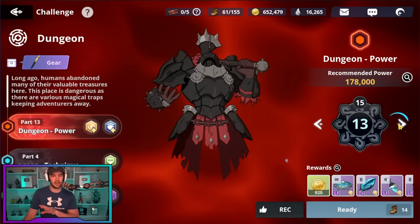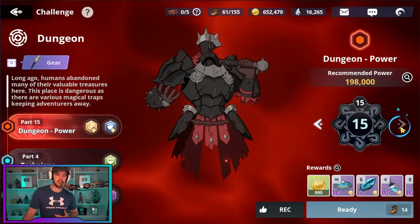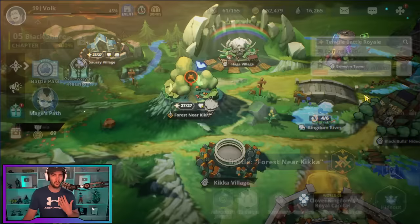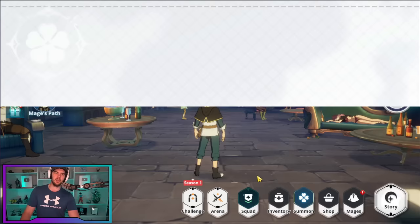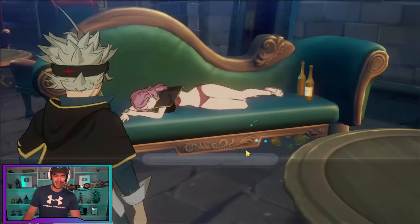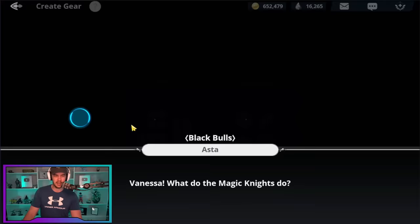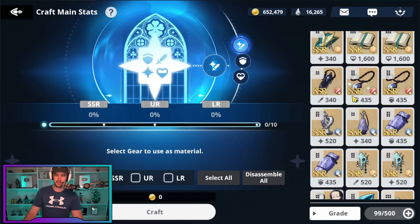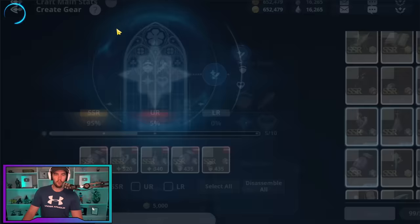Now that we're in the stage of farming for LR gear, what do we focus on? The strategy I used was farming stage 15 and using all my stamina on it. Then with the excess gear I got that I didn't need, I went to the hideout and went to create gear. What you can do there is create gear — and later on you probably won't need to do this as much, since once your main team is kitted out in mostly LR gear you don't need it.